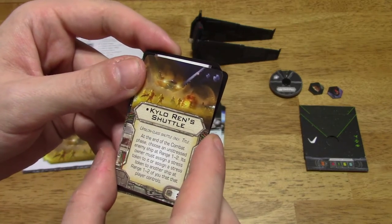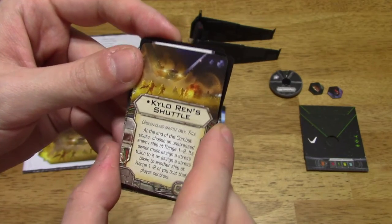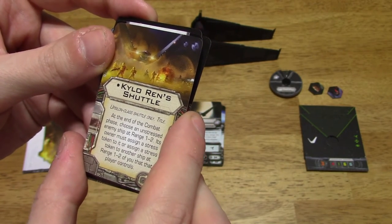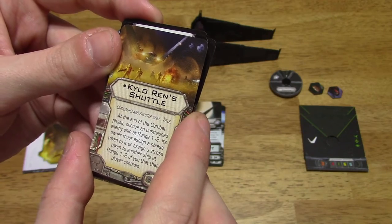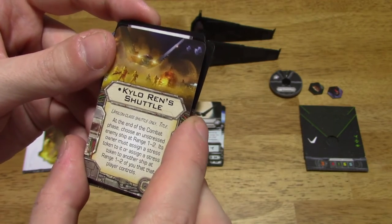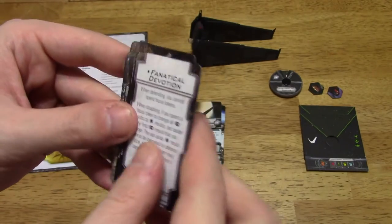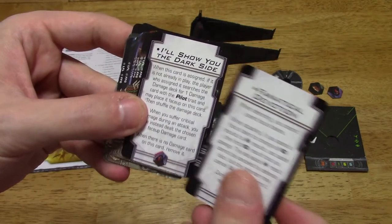Kylo Ren Shuttle — Upsilon-class Shuttle only title. At the end of the combat phase, choose an unstressed enemy ship at range 1 to 2. Its owner must assign a stress token to it, or assign a stress token to another ship at range 1 to 2 of you that the player controls. And here are those condition cards.